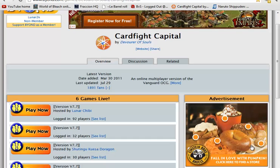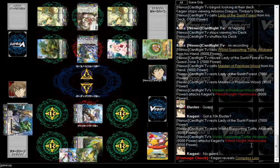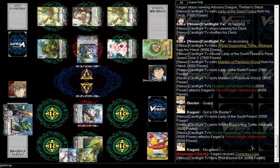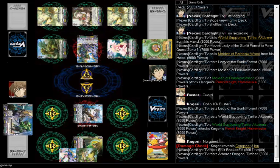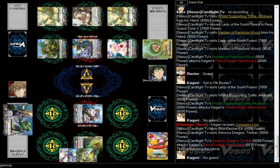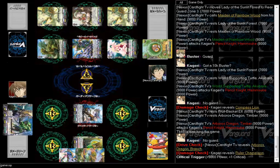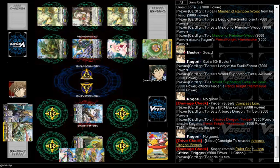I'm going to go ahead and close some stuff — I was on Dueling Network but you don't get to see that. Let's see if that takes away some lag. No guard — he'll take the damage. Boost, boost, and attack. Kagari does not guard, so drive check. Arboros Dragon Branch — alright. Damage check's a critical trigger, so I'm done. It sucks cause I don't have any guarding units.